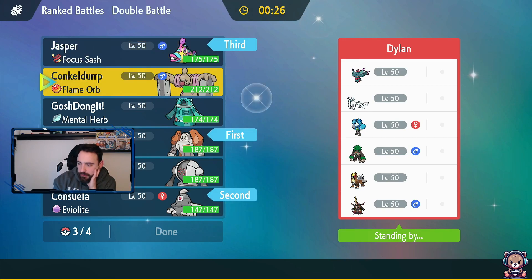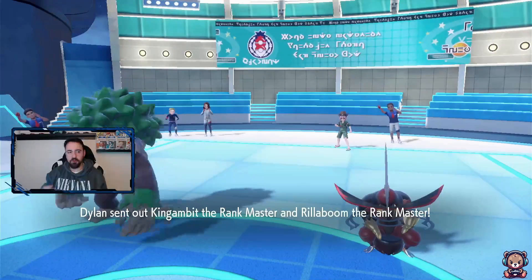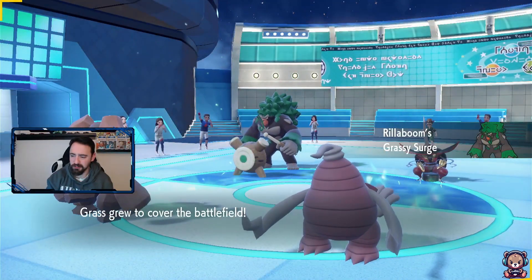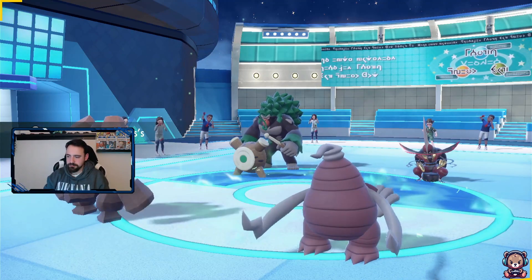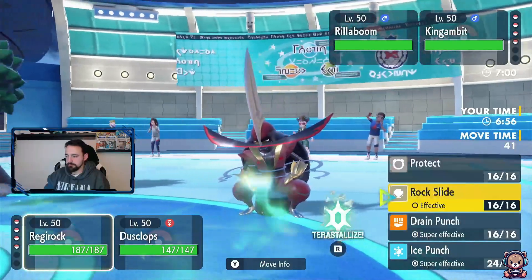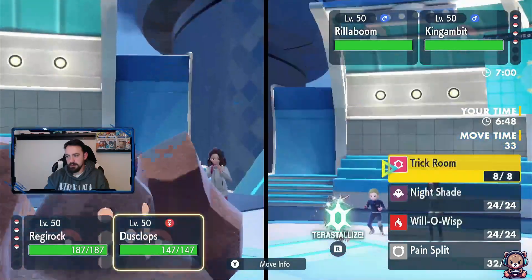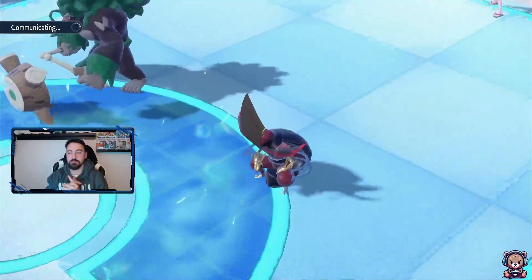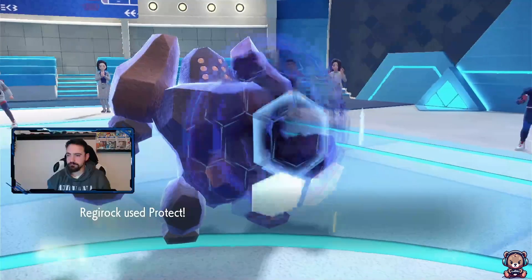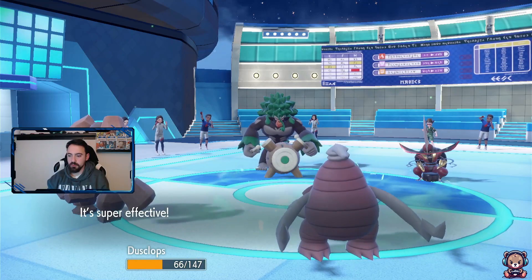Okay, King Gambit and Rillaboom - so we have Regirock and Consuela (that's what Dusclops is called from now on). Opponent has Safety Glasses and Life Orb on Rillaboom. I'm going to Protect with Regirock and Trick Room with Dusclops. I could have swapped out to Brooksish but I don't want to lose Regirock next turn.